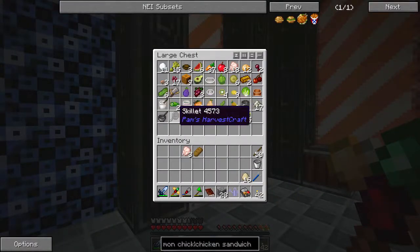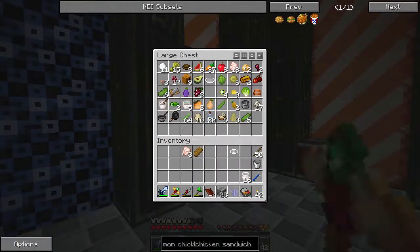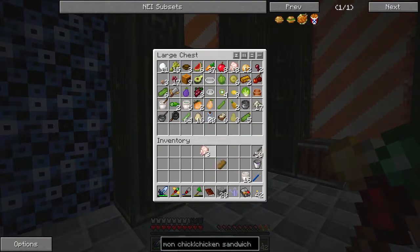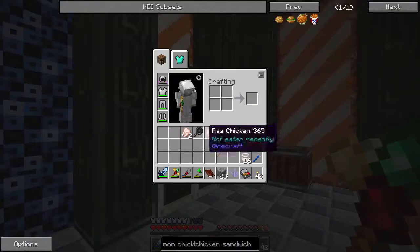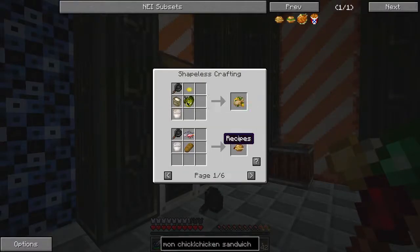Let's get a bunch of mayo. For some reason mayo is juicing eggs — doesn't really make sense I know, but it works. There is our chicken sandwich. Mayo is also used for a bunch of things you can get from it including coleslaw, egg salad, sunflower broccoli.